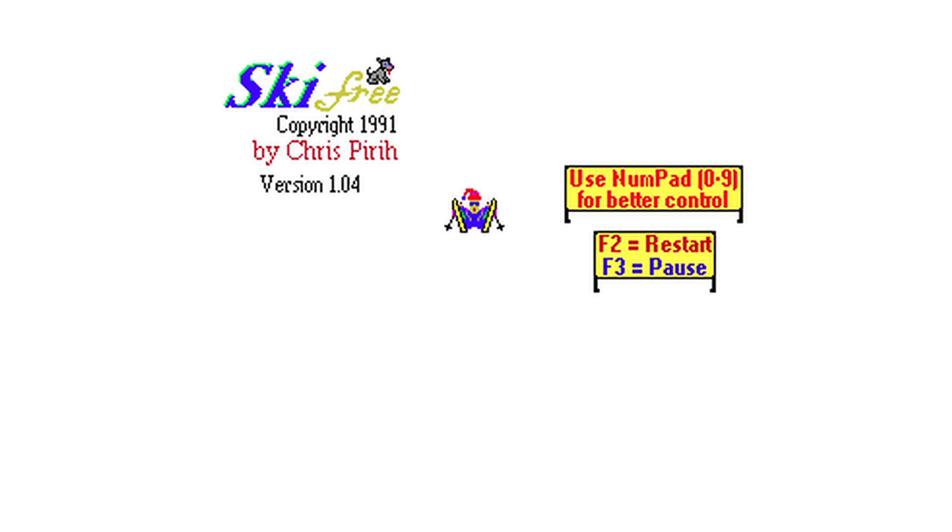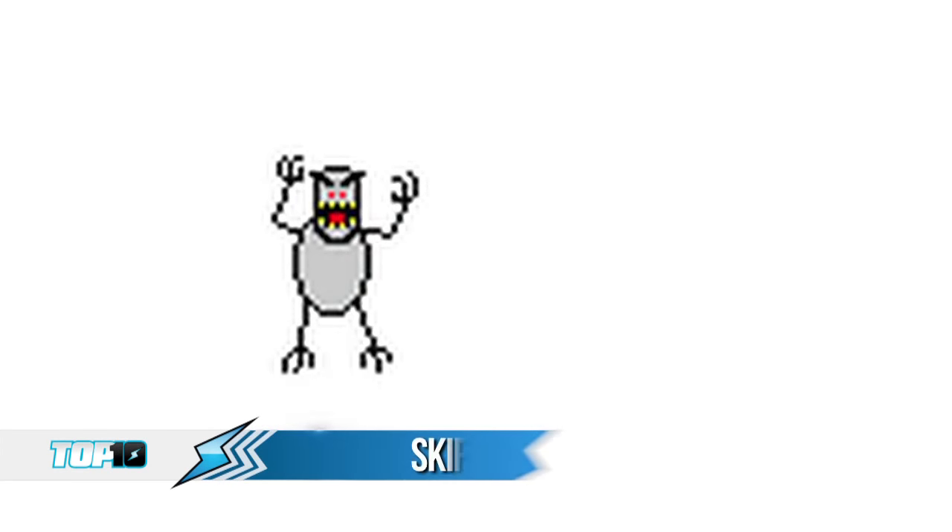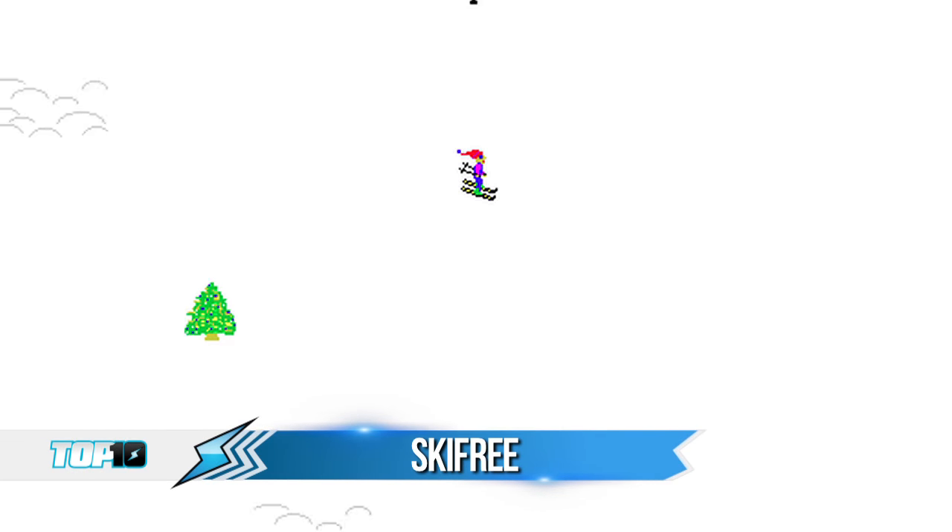Number 8. We have no idea where this basic Windows 3.1 freeware takes place, but SkiFree Mountain is a pretty interesting place. Step way, way back — what in the holy crap is going on? You've got walking trees, peeing dogs, skiers getting flattened, and two man-eating yetis at the bottom. We don't know where this place is or what it's even called, but technically the whole game is a snow level — a snow level where in the early 90s, all of us have killed some time. And a few skiers.